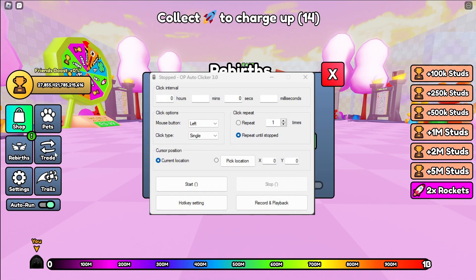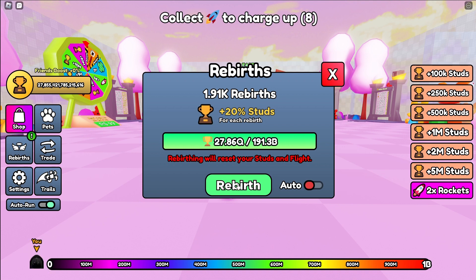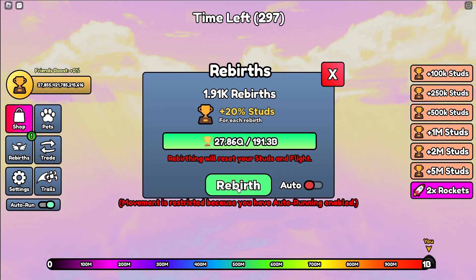Next, you have to use an auto clicker. Click the rebirth button and point your cursor on the rebirth button, then use an auto clicker. If you don't have an auto clicker, we'll put a link in the description so you can click it and download it.